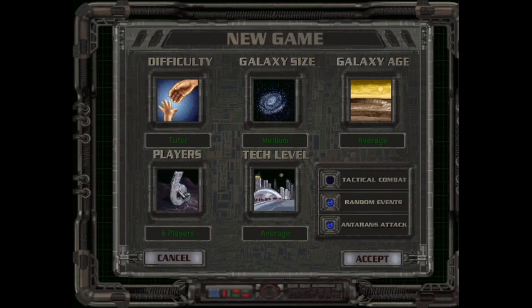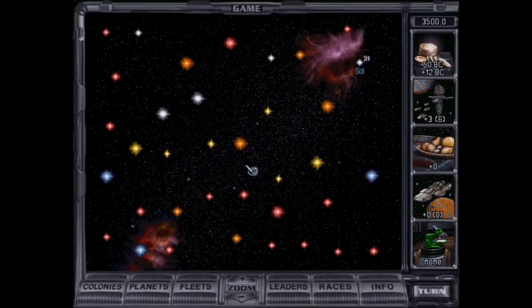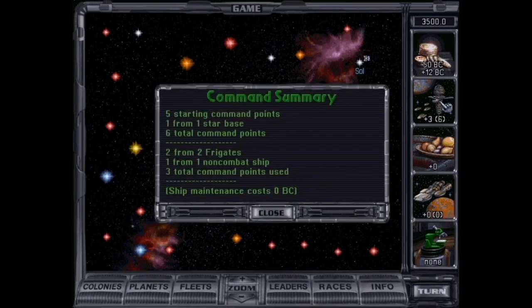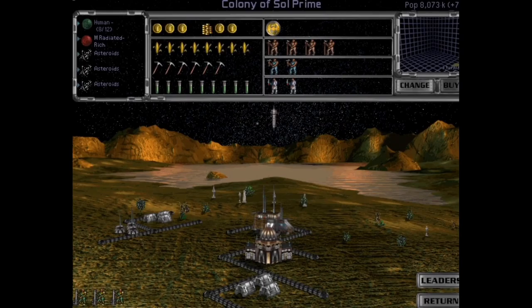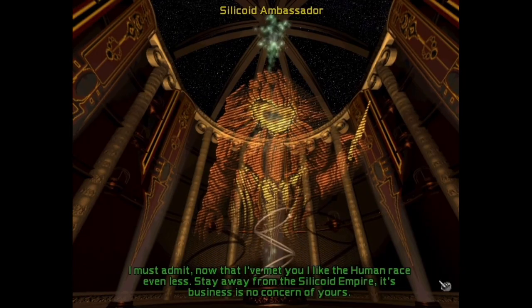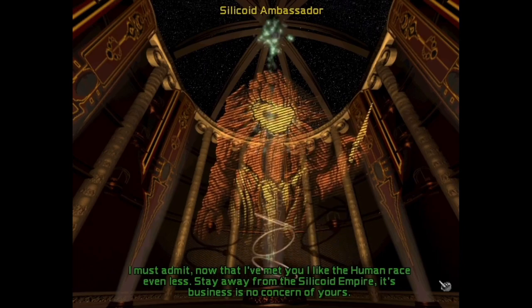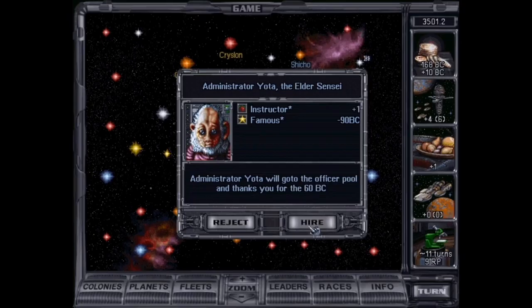Master of Orion 2. Randomly generated terrain? That's old hat. Wizards fighting each other? I think not. Instead we have an entire galaxy of planets generated at random for alien empires to fight over, as the shadow of something even greater looms in the distance. Classic sci-fi stuff, and because of all that 4X flexibility, it's infinitely replayable. You can even build custom ships with different parts. Enjoy the last gasp release of the mighty Simtex, who also developed Master of Magic.